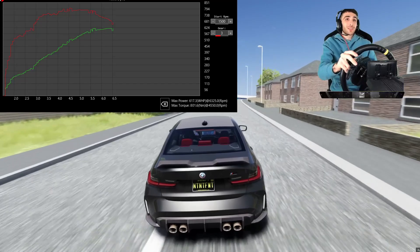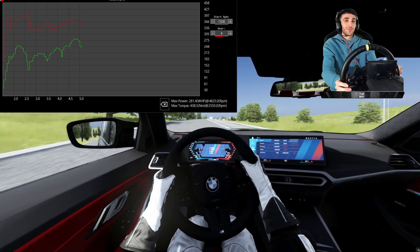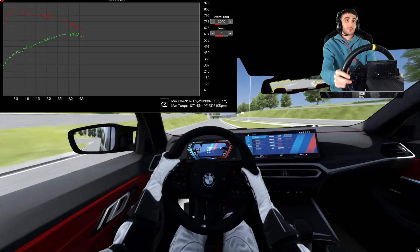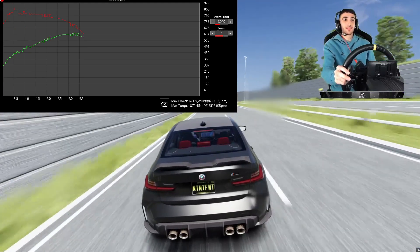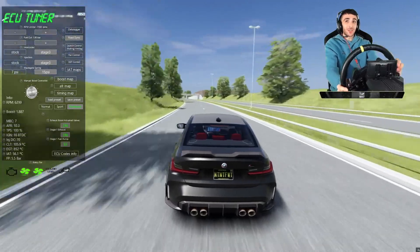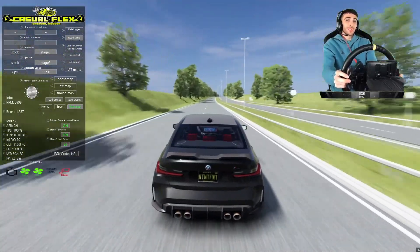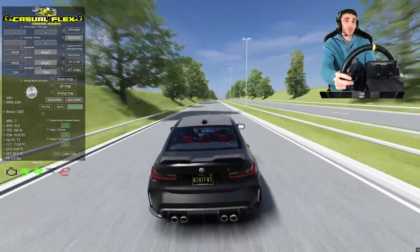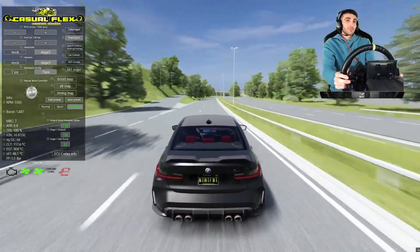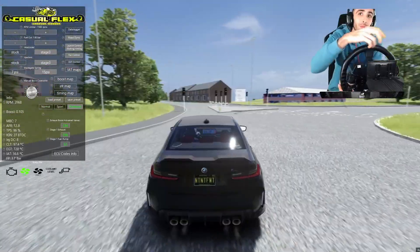We made 617 wheel horsepower in third gear. If we go to fourth gear and get it rolling — yeah, it's like 600 brake horsepower. Both fans are coming on, EGT is going up to 800. The exhaust is getting too hot, guys. Let's see what happens to the car — fans are going off, we're gonna send it around a roundabout and we've misfired.